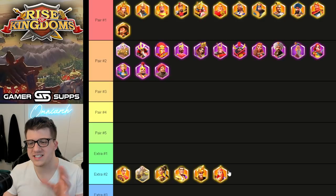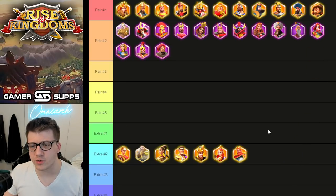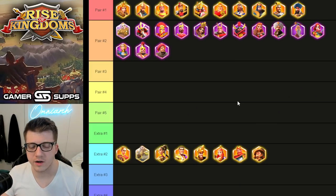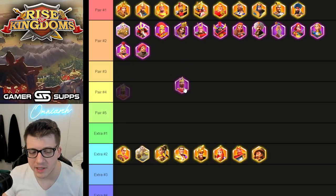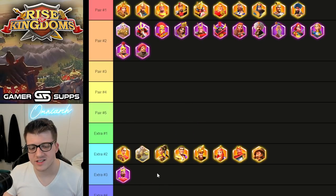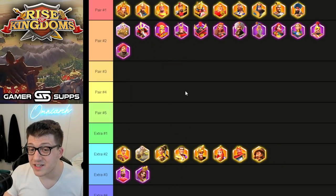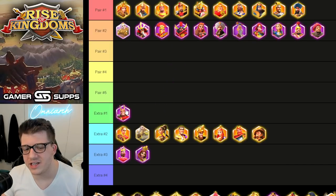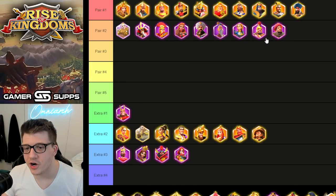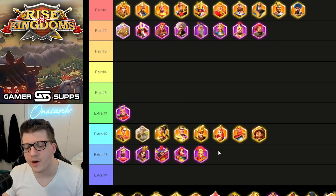Tamiris is an interesting secret sauce you can throw in later, but don't focus on her early game. Frederick — same sort of thing, maybe if you get lucky with gold keys. Con — just don't use him at all. Pelagius I've really downgraded my opinion on, since the meta has been AOE in open fields and Pelagius just doesn't make the cut. Matilda is a tank you can use in Sunset Canyon but that's about it.